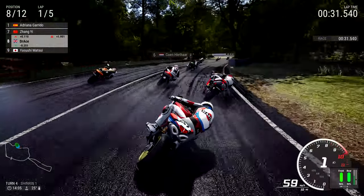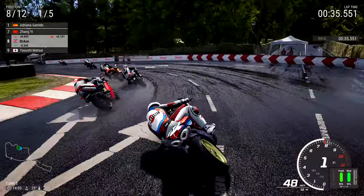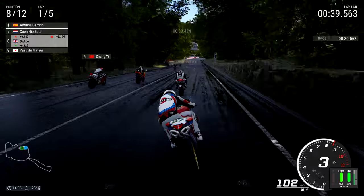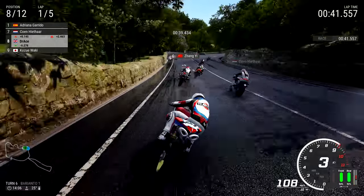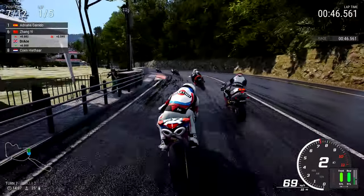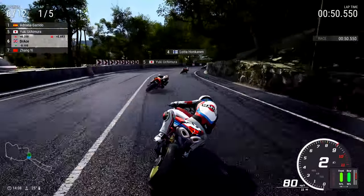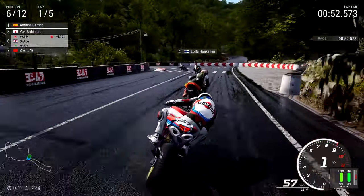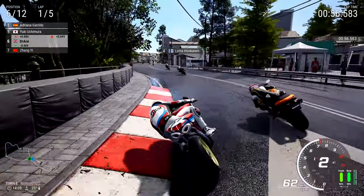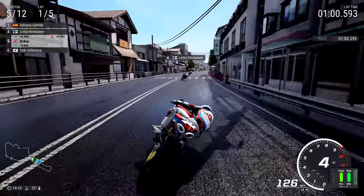We have a very tight couple of corners here — love riding here actually. Contact there from Zhang Yi and Cohen Hightower — Zhang Yi on the outside, Cohen Hightower on the other outside. Not sure who's in the middle — is that Isabelle de Coq on the orange bike? It's actually Yuki Uchimura. I definitely thought about going up on the inside of Barrianto — didn't happen, though. As we go around the outside on board the Martini Ducati.